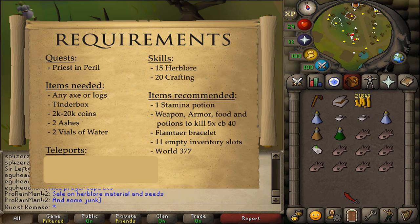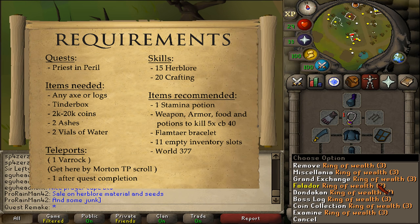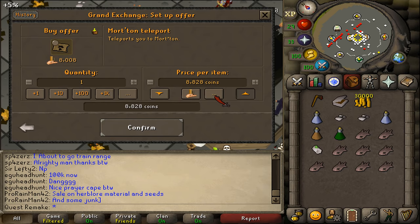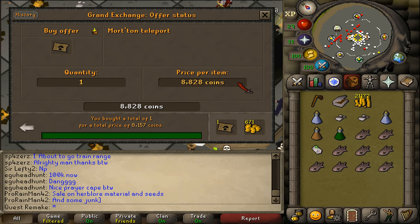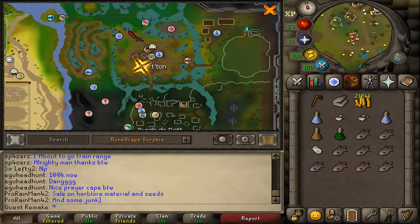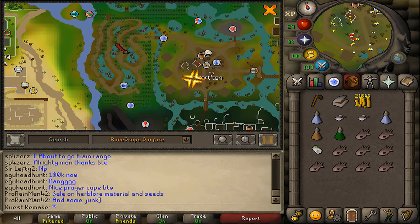For teleports: one to Varrock if you want to get 335 Herblore experience after the quest is completed, and one teleportation method out of here after the quest. To actually get to Morton, the fastest way is to use the Morton teleport scroll, which does not require quest completion. If you're an Ironman without Morton teleport scrolls, you will need to run from Canifis through the swamp, passing the nature grotto, going through the snaky-looking path.